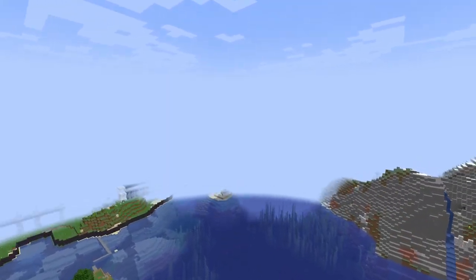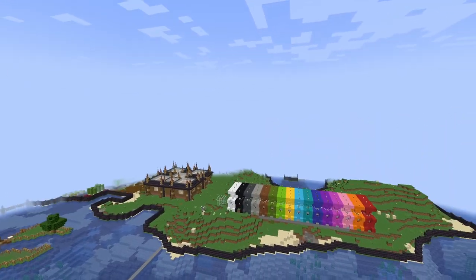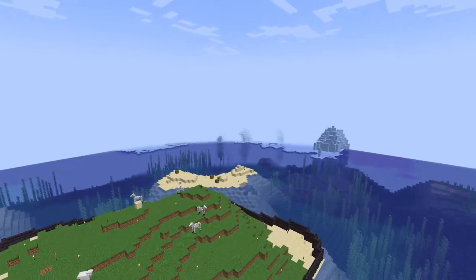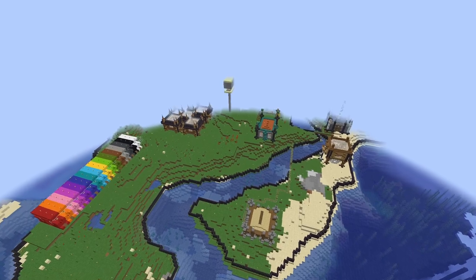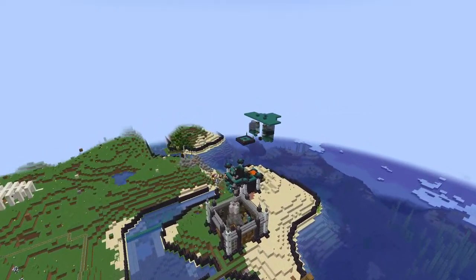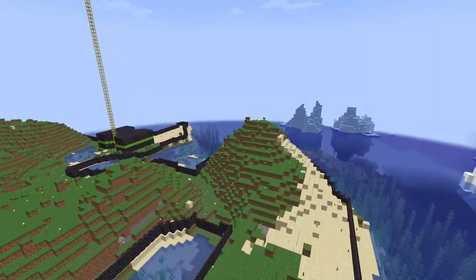Fly around and take this off. There's my wall farm. It is a work in progress, especially over this area. But let's go up again. All these are barricaded. That's my iron farm here. Lots of builds that I need to do still.